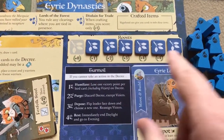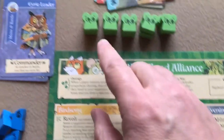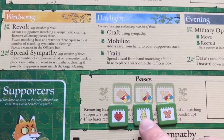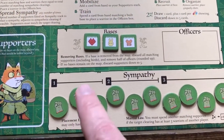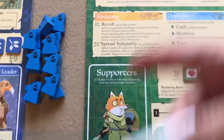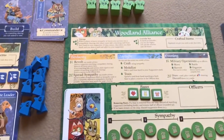Place your six remaining roost tokens on the track as shown. For the Woodland Alliance, gather your 10 warriors, place your three base tokens on the spots matching mouse, rabbit, and fox on your faction board, place your 10 sympathy tokens on your sympathy track, and draw three cards to place on your supporters space.